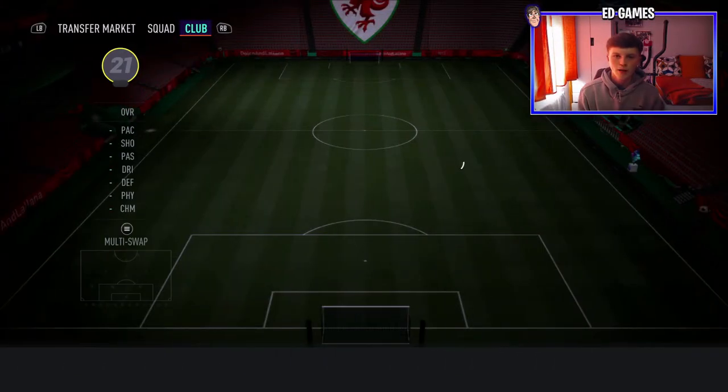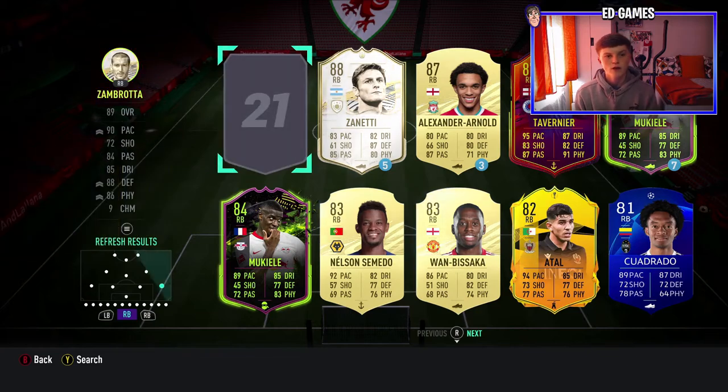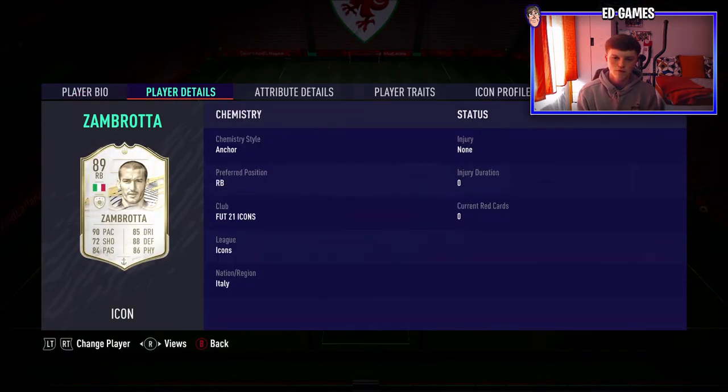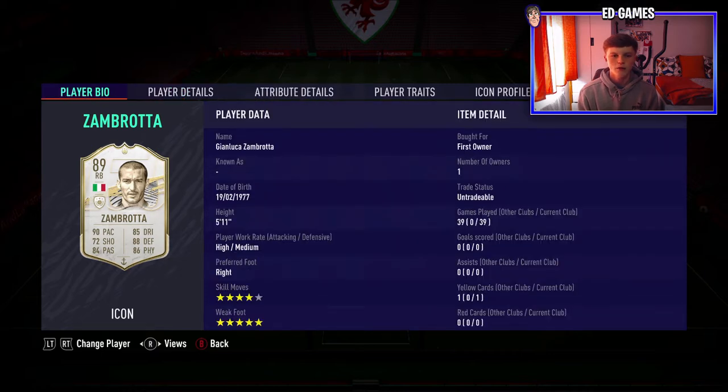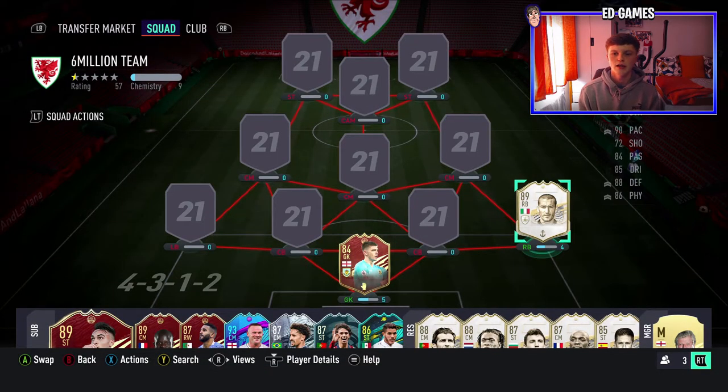At right back is an icon I packed not long ago — Prime Zambrota. His prime Moments SBC is out, but because I've got his prime there's no real need to do it and waste all that fodder. He's very very good. 39 games in, he's got five star weak foot so he can play left or right.